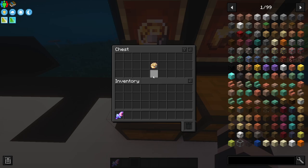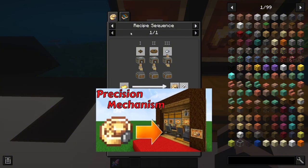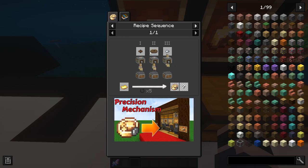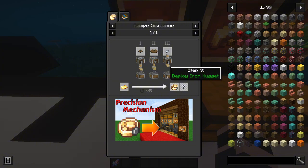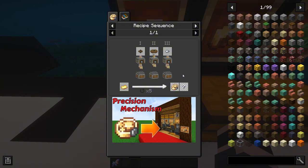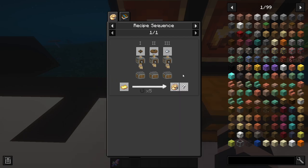For the precision mechanism — and I'm not the best with the Create mod — there is a recipe sequence: deploy cogwheel, deploy right cogwheel, deploy iron nugget, and you need to repeat the sequence five times to create one precision mechanism. Videos will be linked in the description for all of this.